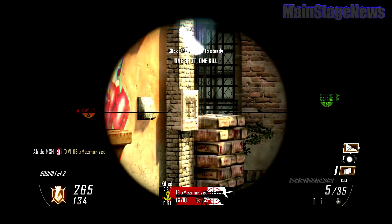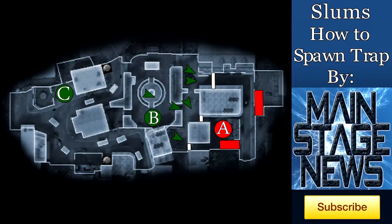The final thing you need to remember when spawn trapping is not to go past these white lines that I have set up. If you go past these white lines, the spawns will flip. Next thing you know, you'll be the one getting spawn trapped, and you'll have teammates yelling at you.